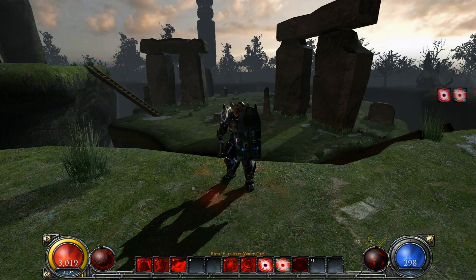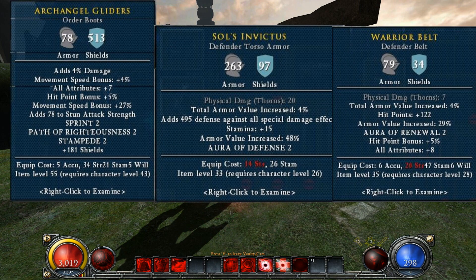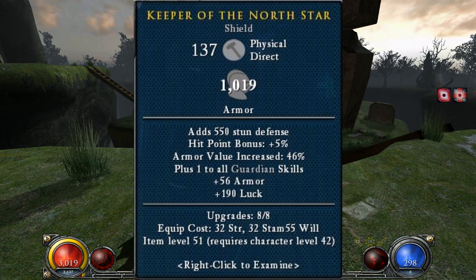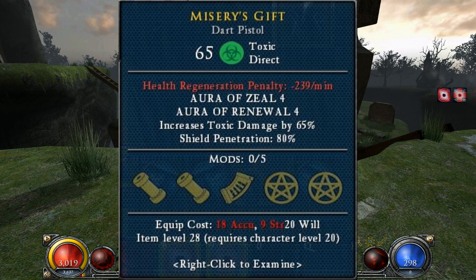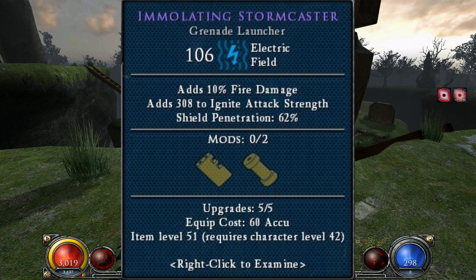Speaking of gear, honorable mentions include Archangel Gliders, Souls Invictus, and Warrior Belt for their free skill points. Keeper of the North Star for its stellar unique plus 1 to all skills. Measurer's Gift for its massive plus 4 to Aura of Renewal, and any Surgecaster-type firearms for providing a viable means of basic PvE farming.